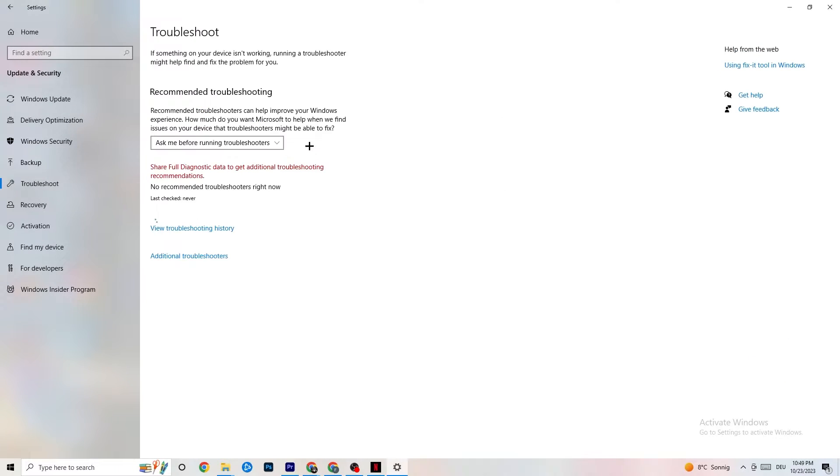While you're in Security and Windows settings, click on Troubleshoot as well and use your system to find any kind of issue or broken data currently on your PC — it will be repaired or removed. Once you're finished, minimize the settings.